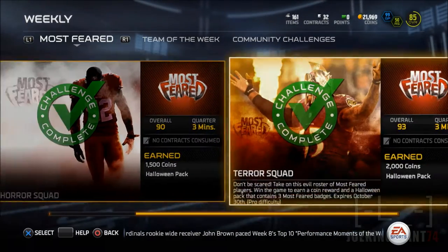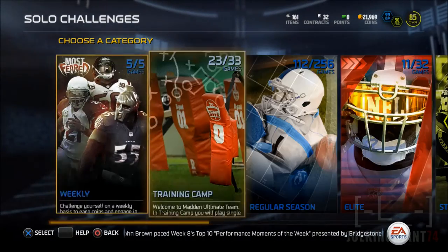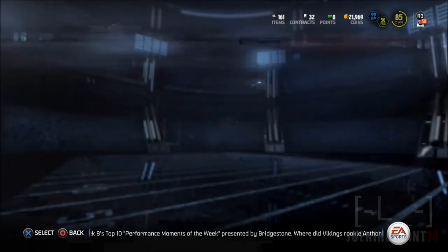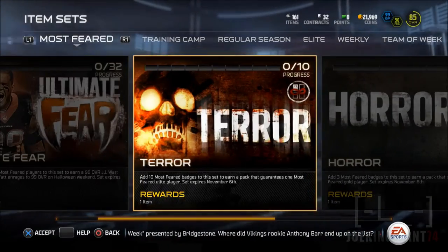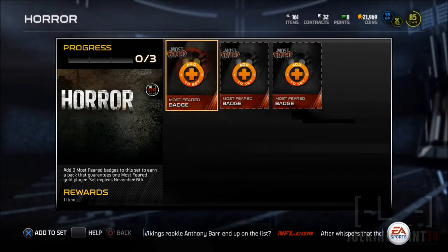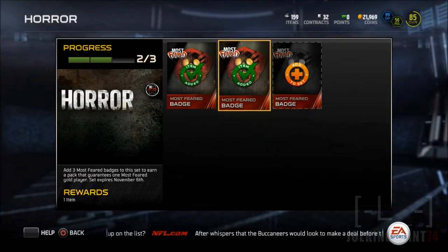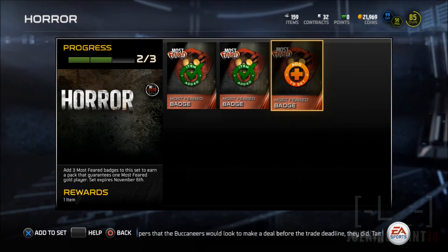As you can see, there's a Halloween pack. If you find a Halloween pack in the solo challenges, do them — they're going to give you three more badges towards the Most Feared collectibles. I recommend doing them because all these badges are going to stop appearing on November 6th, as you can see on the bottom left where it says 'horror' — it says this expires on November 6th. So do them right now so you guys can get a free player.